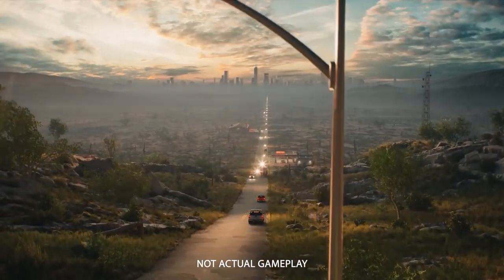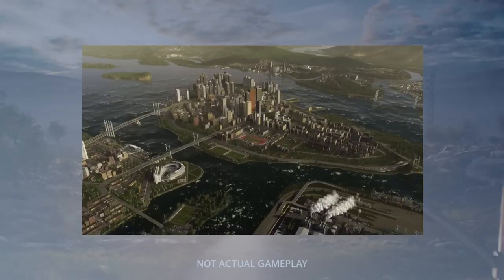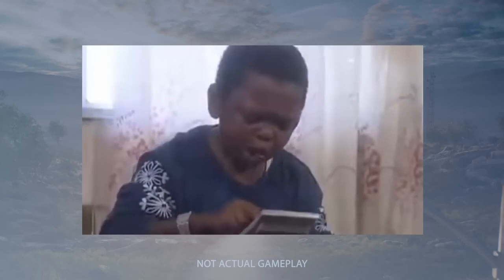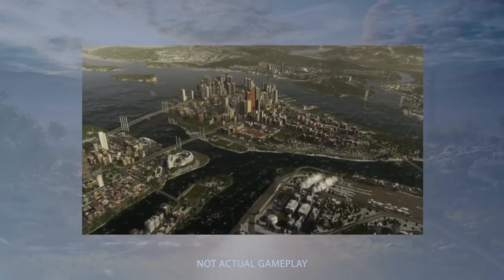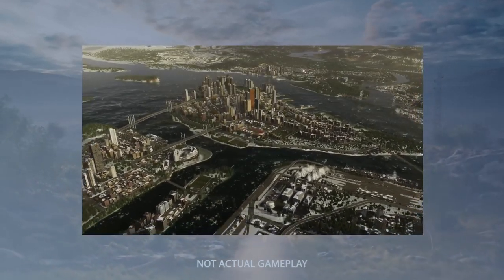Next we see a desert environment. We can't tell much about that one, because we've only seen a temperate map theme so far. With 441 tiles — that means 21 by 21 — the maps are really big and could allow for a lot of different biomes on the same map, maybe. We will see.